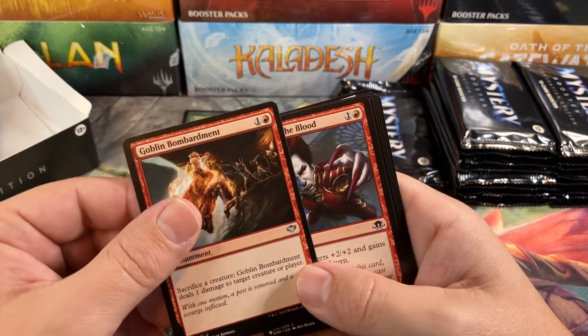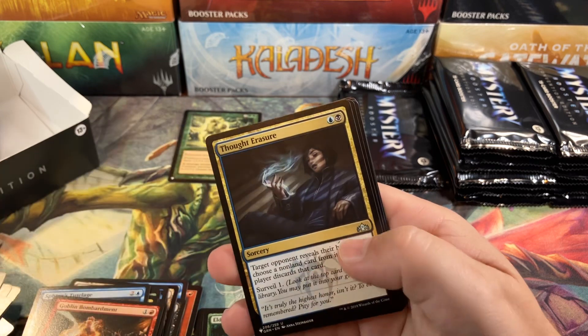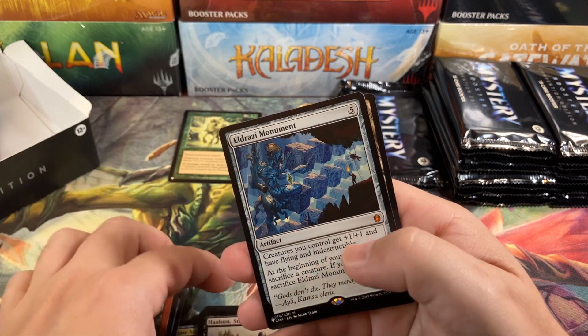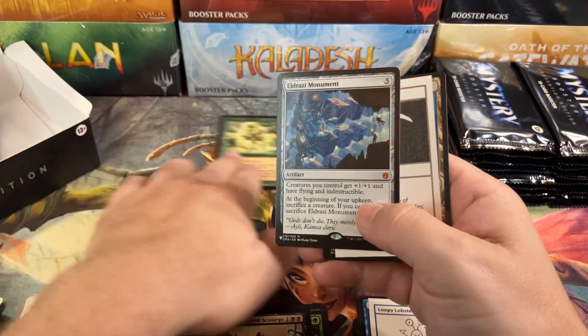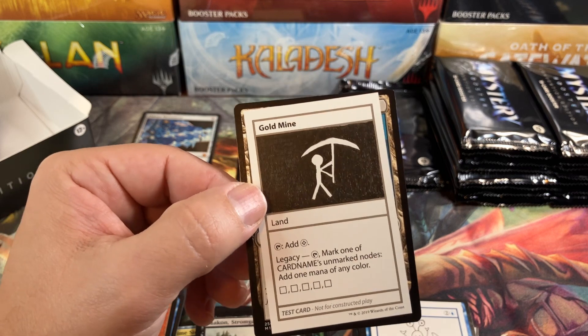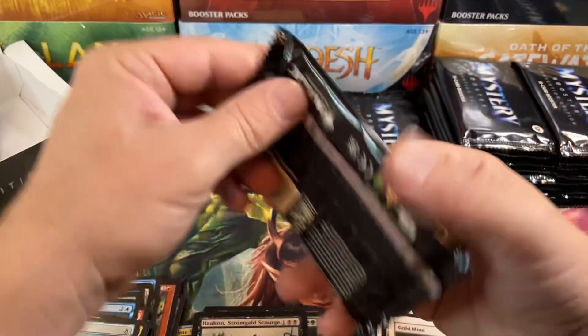Goblin Bombardment — that card is so much fun. I have won games with Goblin Bombardment before. A lot of Erasure. Hate that card. Eldrazi Monument for our first Mythic. Okay. And a Gold Mine. I don't think that's valuable. Put that aside and we'll go to the next pack.